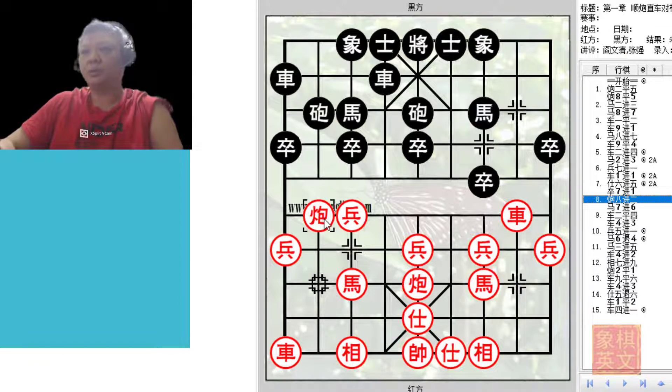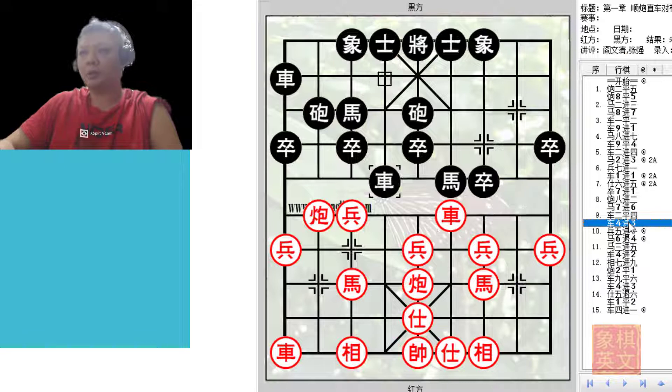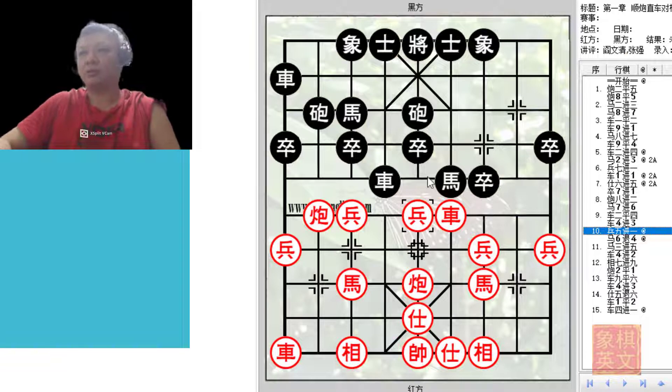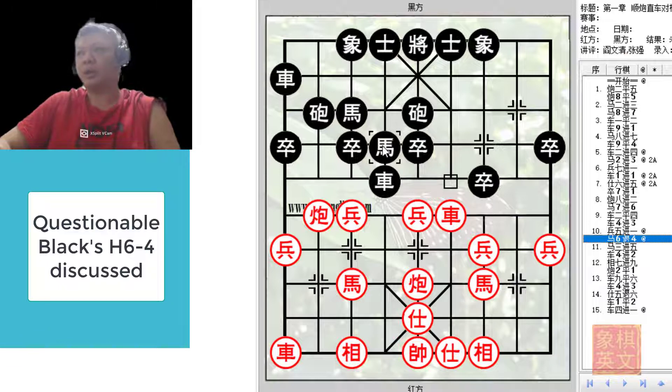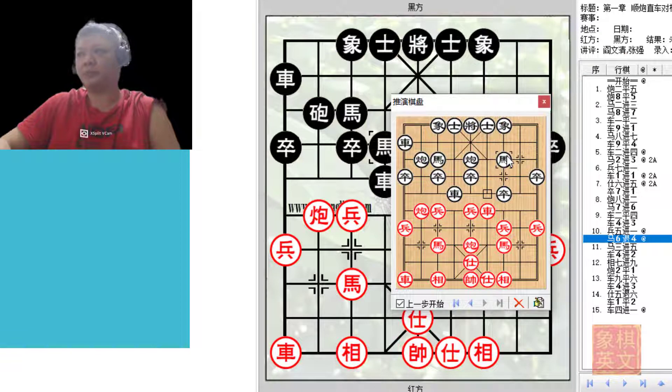Red goes for c+2, the riverbank cannon, so that black cannot play c2+4. Black would try to draw first blood by pushing the horse to the riverbank. Red protects, and now red would make a very nice move of p5+1. He will not be afraid of black's c5=6 — this is a predetermined tactic. In this board, black chose to retreat his horses.